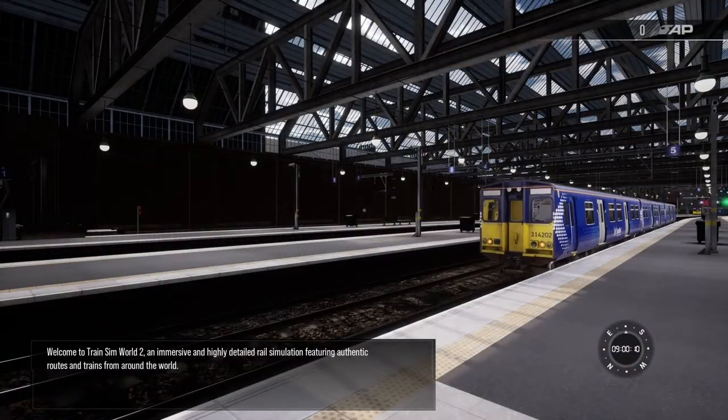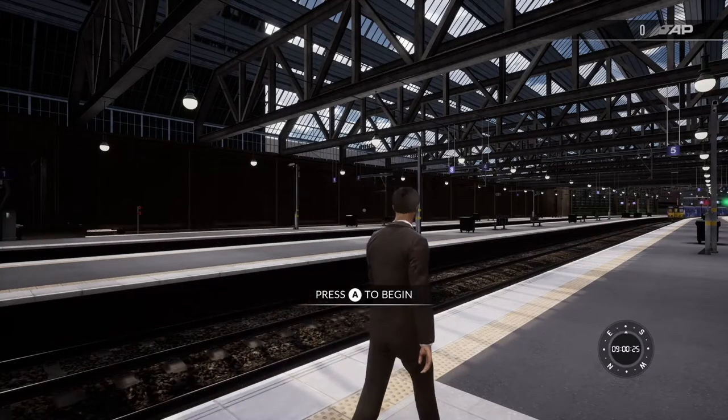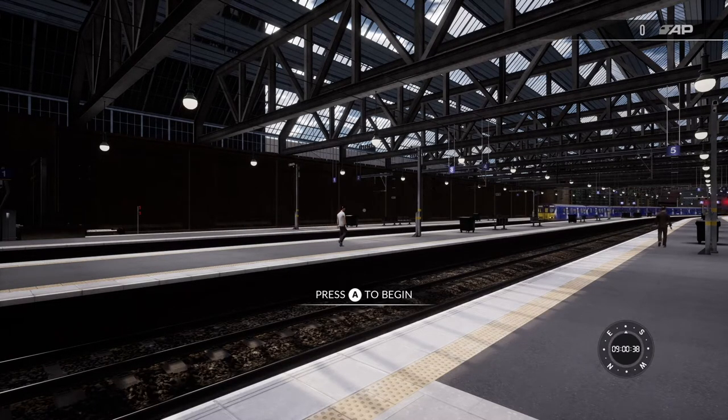Welcome back to the channel and welcome back to Train Sim World 2. Welcome to Scotland - for the very first time there's a DLC pack with a route based in Scotland. The BR Class 314 just went by in ScotRail livery and I'm really excited about this one. I haven't tried out this tutorial yet but this is going to be a brief introduction. I've switched off the usual dialogue and I'm just ready to try this out for the first time.